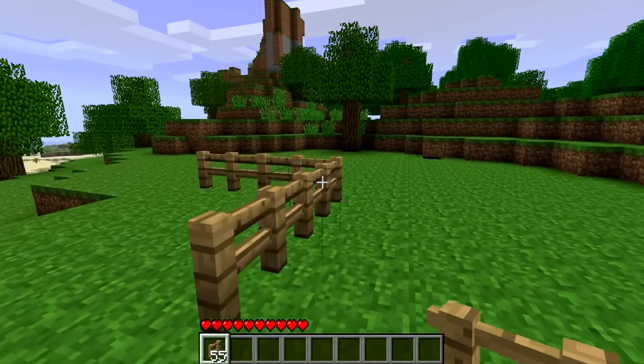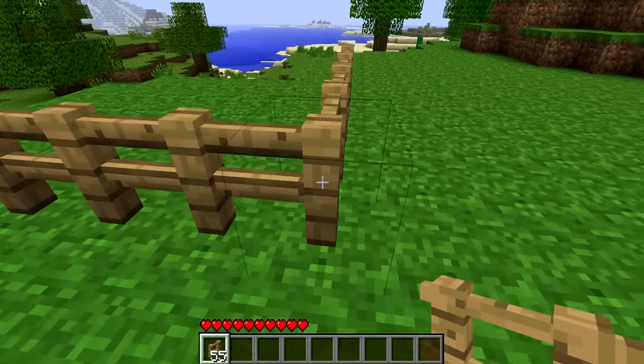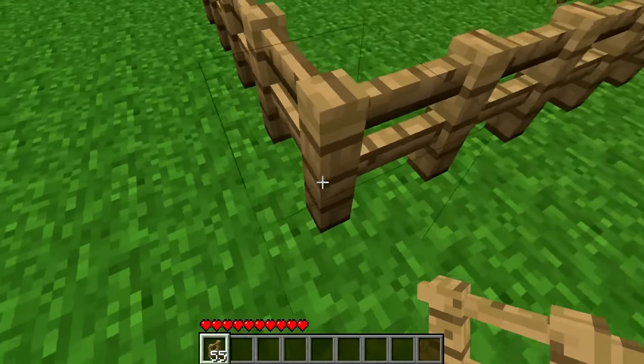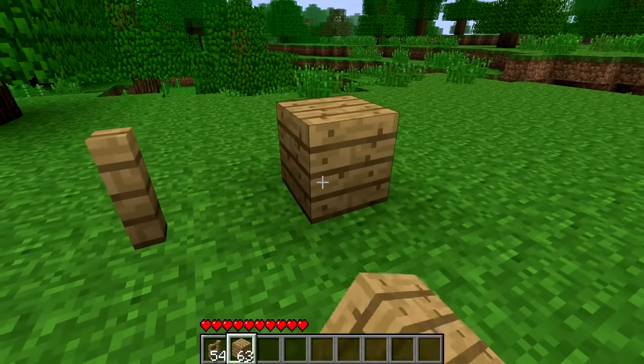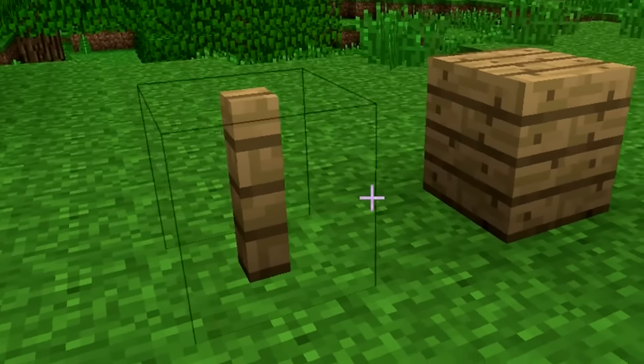Back in the earlier days of Minecraft, fences used to have the hitbox of a full block, which made them really annoying to walk around. This might as well just be a wooden plank, to be honest. I mean, what's the point?